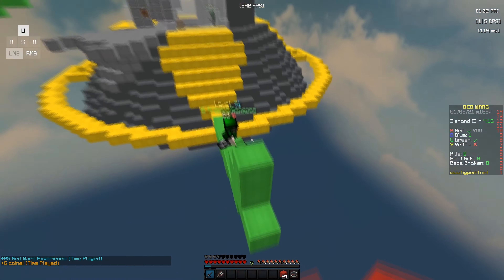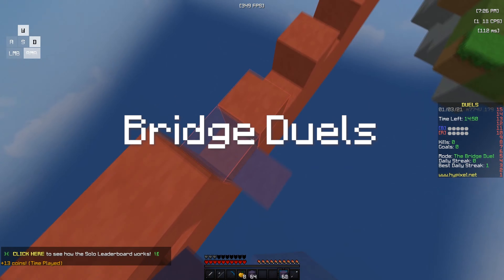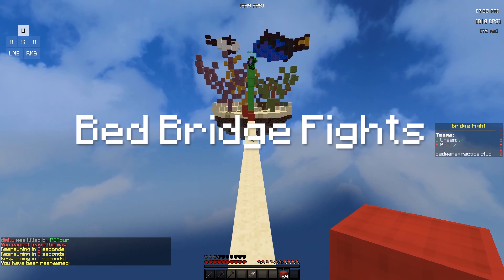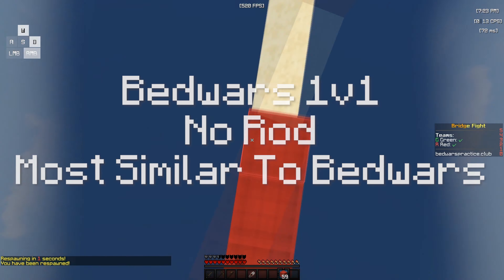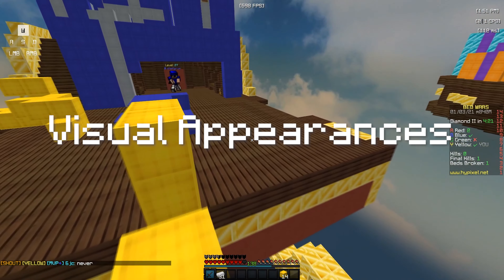Tip eight is to practice PvP. PvP is a small aspect of bedwars and you don't need to be great at it, but it'll help a lot. You can do bridge duels on Hypixel since there's no rod and it warms up your PvP. Another option is bed bridge fights on Bedwars Practice Club — I'll leave the IP in the description. These modes simulate bedwars PvP most closely and don't require a rod, so they're great for warming up before your games.